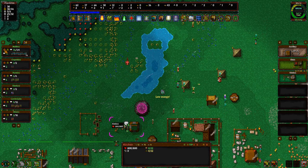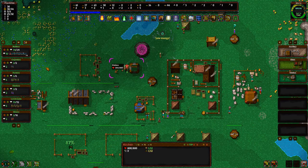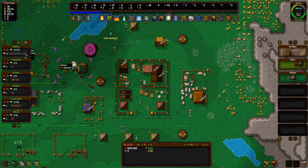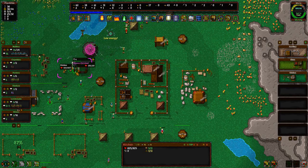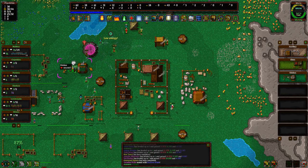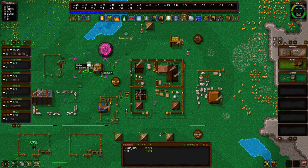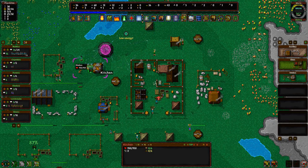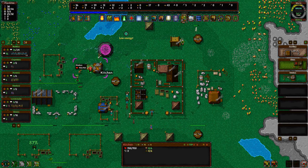We have lumberjacks going. We have 41 wood — what's the issue? Oh, there we go, it's coming. Coming together. I just want to see this kitchen get done and then we'll probably call it an episode here, guys.